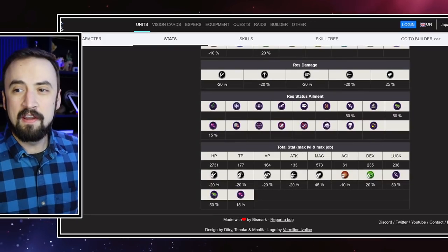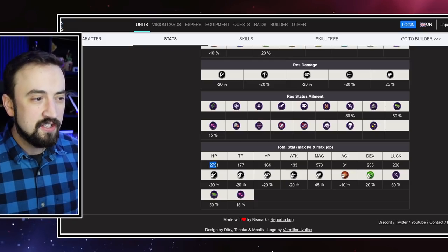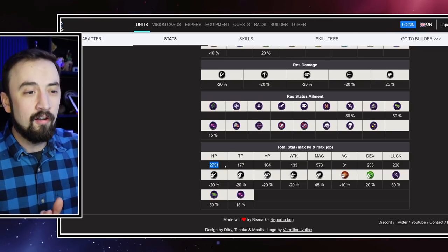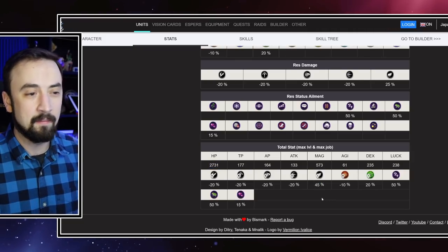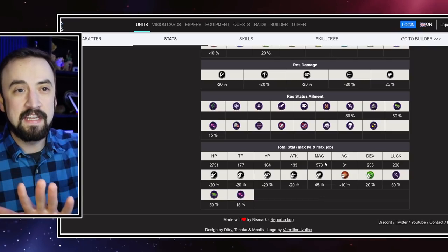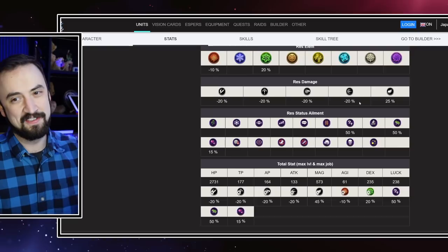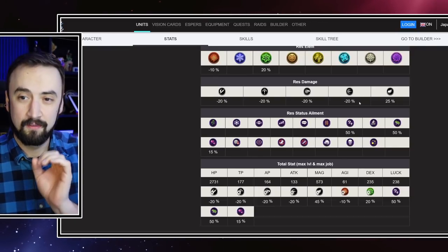If we look at her stats at the bottom of her stat page, her total stats at max level and max job, she's got 2731 HP as a UR unit. None of the rest of the units we're looking at are URs, and they all have significantly more HP than that. Yes, 45% magic resist is cool as a base, but I don't think Medina's Master Ability 2 hooks her up enough. Pour one out for our original girl with 25% magic resist and negative 20 to every physical resist. Once the Medina bomb goes off, she also dies. Rest in peace, Medina.